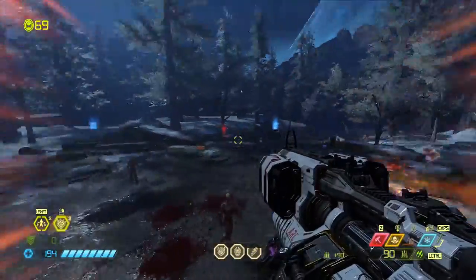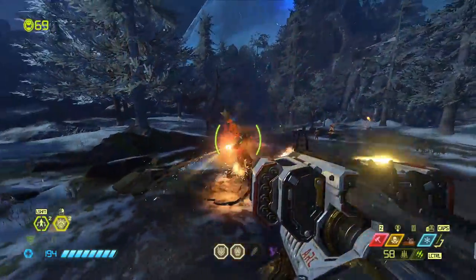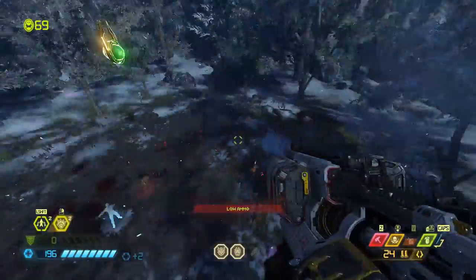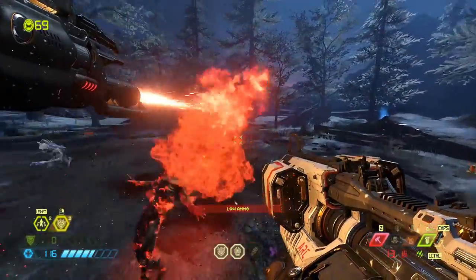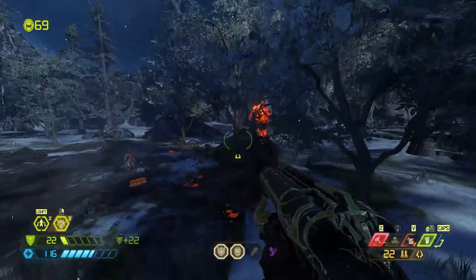Let's spawn in an Arch-Vile and see what we can do against him. It's tough to really pin him down unless we have that ice bomb. So really, can the micro missiles be saved? I really think precision bolt is the viable option, the way to go. If you don't like quick switching, they are a decent option for you.